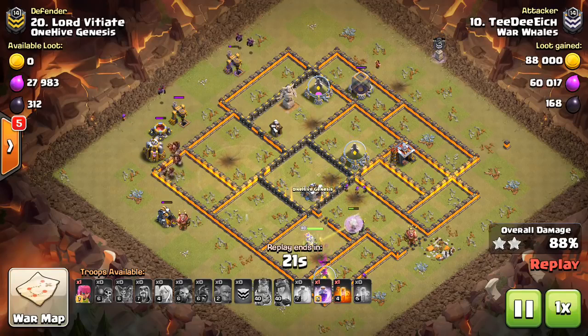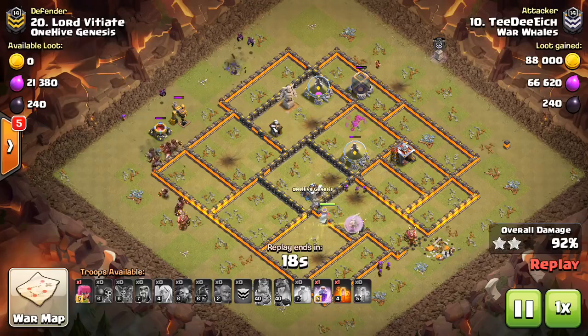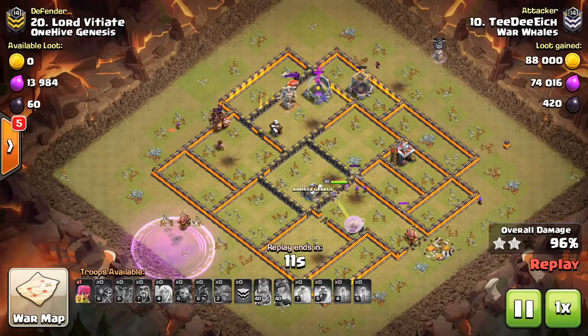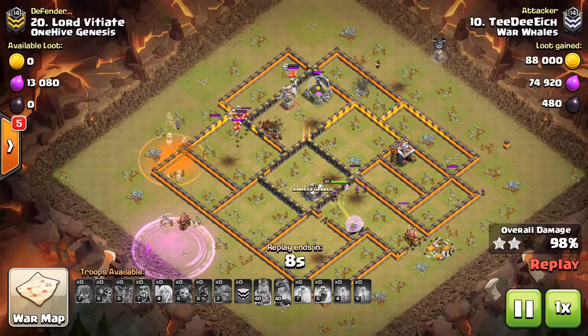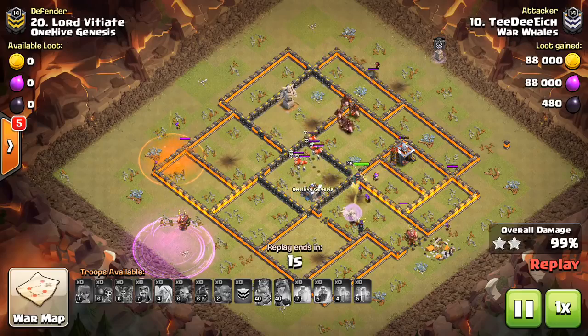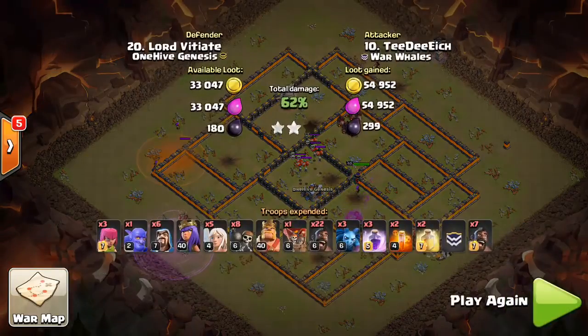That's what you want your hog attack to look like — getting your queen in there, whether it's a queen charge or a kill squad, to take out the heroes and clear out the core of the base so the hogs can move in like a little half circle. He had a swag rage which was pretty much overkill on this base — look at all those hogs he has left. The rage was for the queen but it turned out he didn't need it. That'll do it for this video. I know these weren't all maxed bases, but three-starring any type of Town Hall 10 that has both infernos is pretty impressive. You guys saw a few max bases, a few multi bases, and single bases in terms of the Inferno towers.